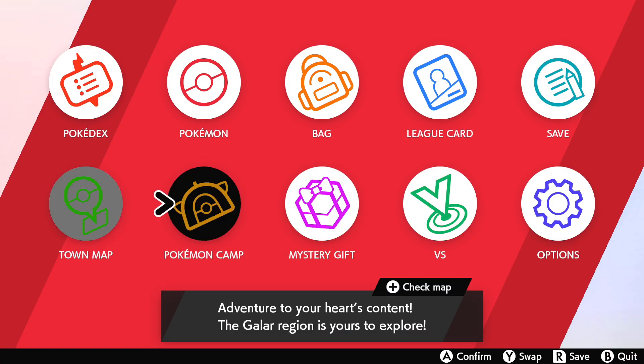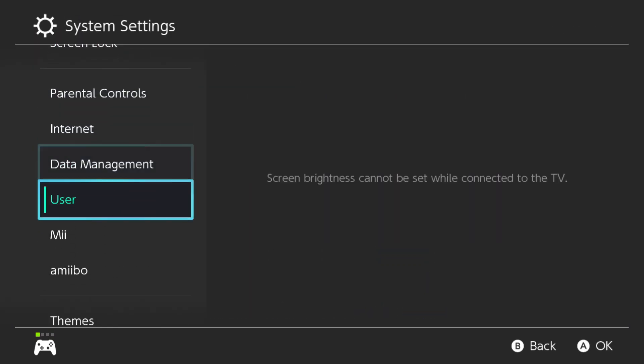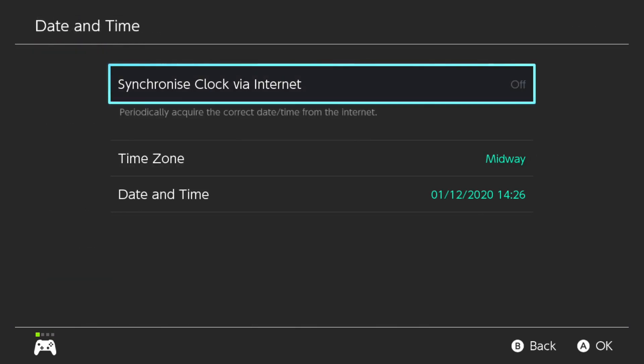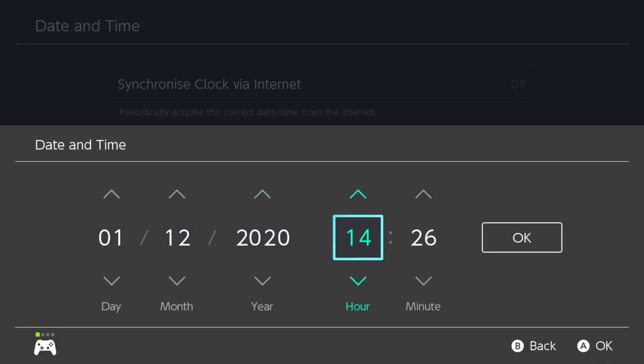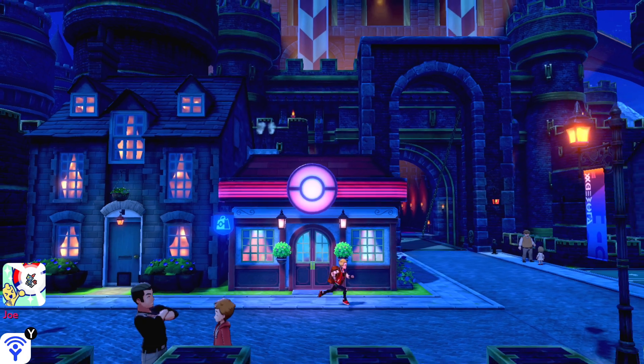Next up, you're going to want to make it night time. For that to happen, I'm going to go ahead and change the time here to make it close to midnight, and then that's basically going to pretty much guarantee that it's going to be night time. So with that, we're going to come out here now — it should be night time. And there we are.